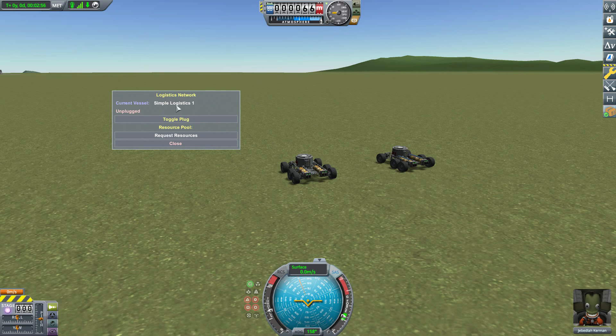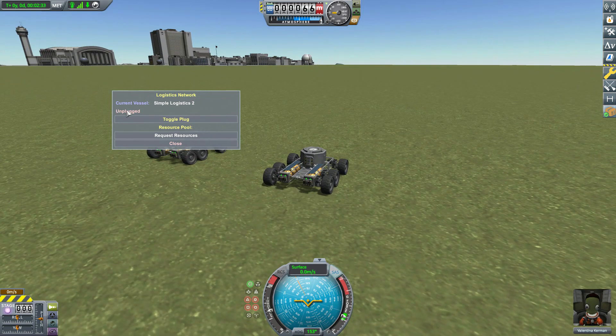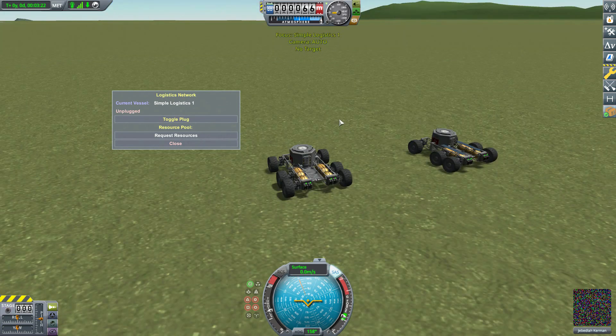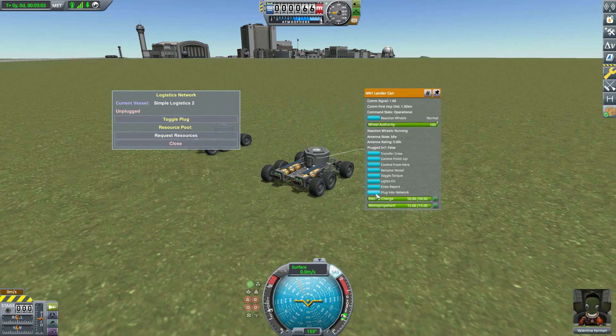So what do we get here? Right at the top we have our current vessel — currently my Simple Logistics 1 truck. If we switch over to our other ship, it changes to Simple Logistics 2. Below that is the current state of the ship and whether it's hooked into the network. Currently both vessels are unplugged. To add it into the logistics network, we either hit the toggle plug button, or right-click the command pod to get a new button to add plug into network.